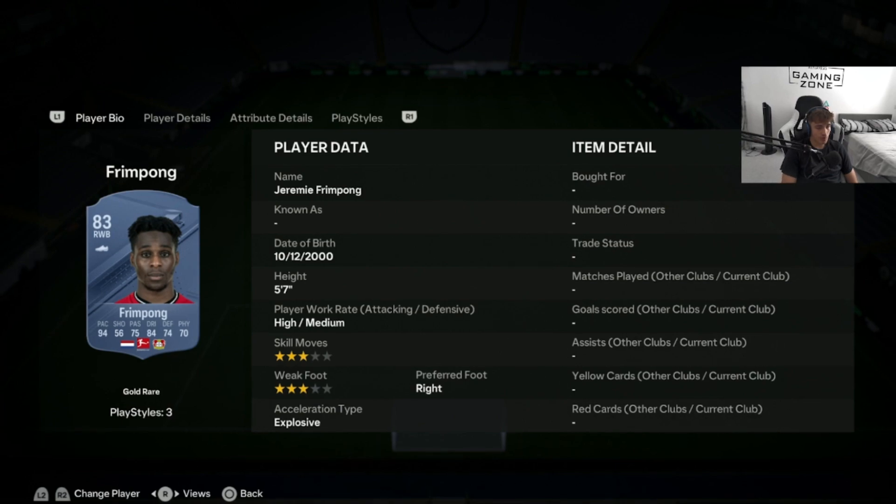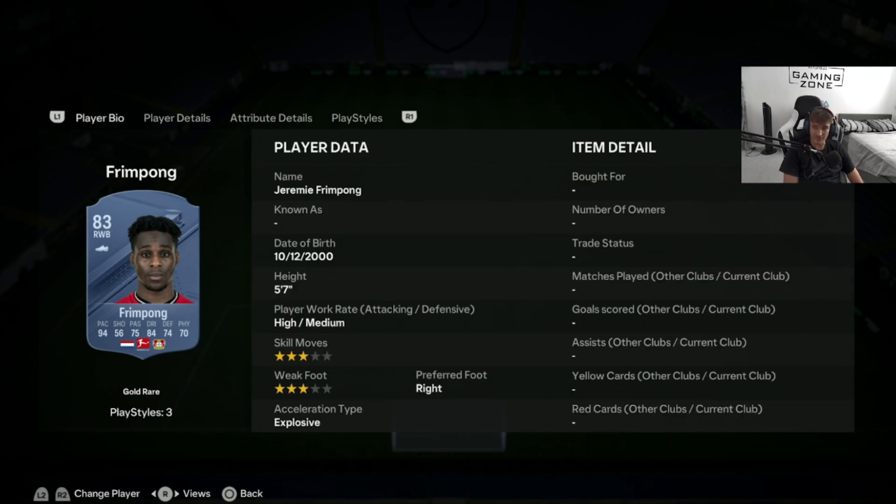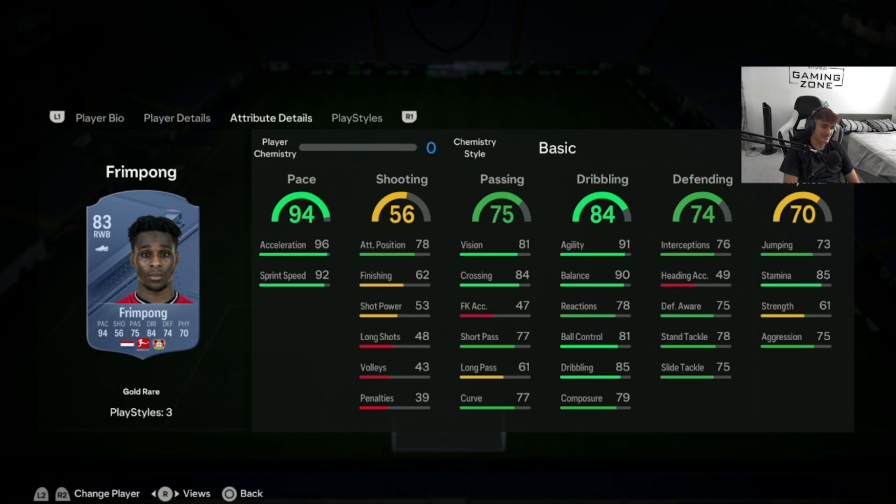Now let's move on to our left and right backs, starting with right backs. First up: right wing back Jeremy Frimpong. This is honestly one of the best right backs in the game. 94 pace is almost second to none — 96 acceleration and 92 sprint speed. That's an end game pace level for this player.